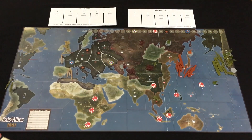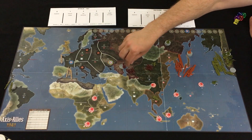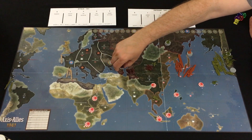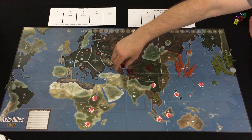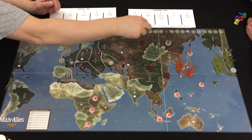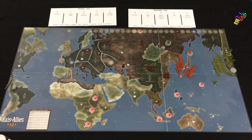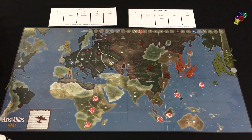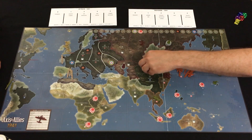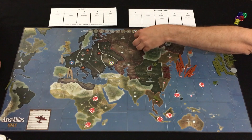So you need a couple back, actually. There's your free back. Down three, up one, up two. I'm going to go ahead and move these up as well. I can move these forward, and then I can move these here.